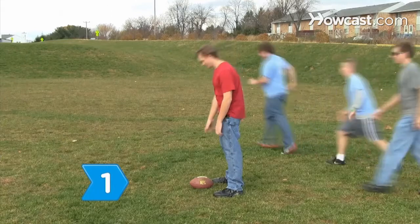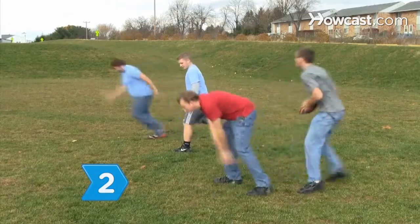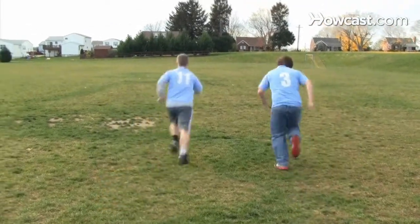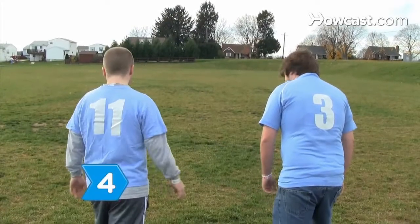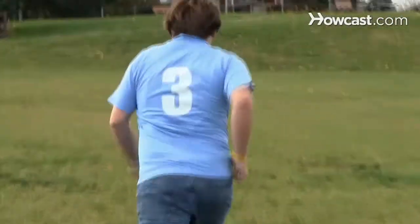Step 1: Line up your team and have the center hike the ball. Step 2: Drop back to pass the ball. Step 3: Have one receiver run down the sideline roughly 10 yards and then turn toward the center of the field, or hook. Step 4: Simultaneously, have another receiver run at full speed just behind and outside the first.